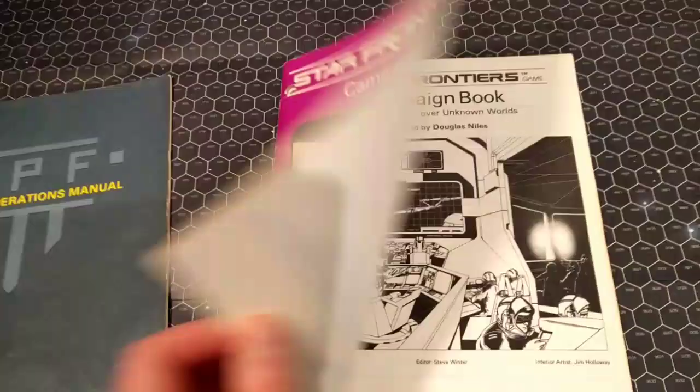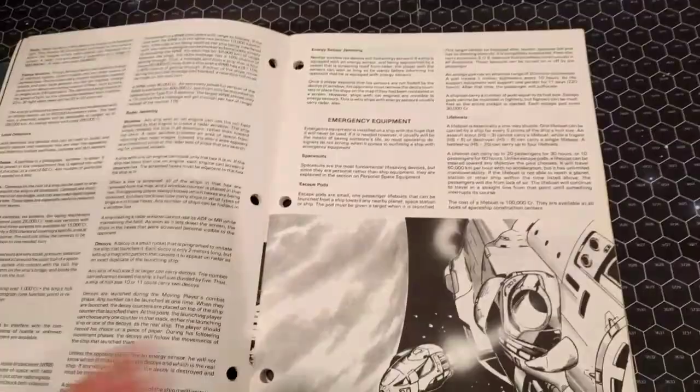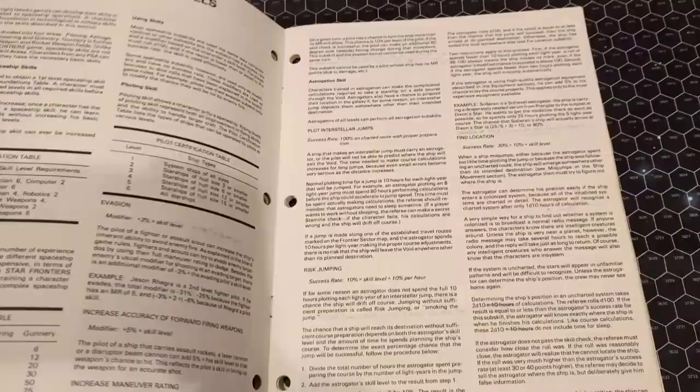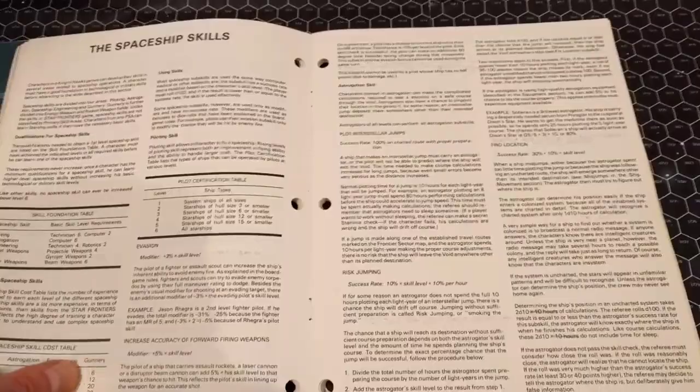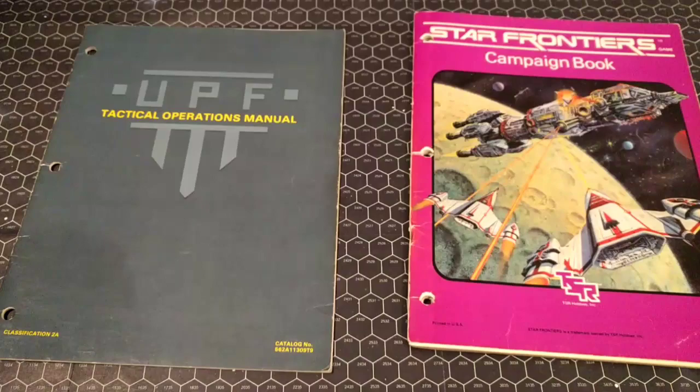The campaign book is a really nice resource with a lot of good material — it's more about how you fly the ship, what systems are on board, escape pods, spaceship movement, travel, and spaceship skills. That's great for your characters inside the spaceship. But if you just want ships flying around shooting each other, the Tactical Operations Manual is the book you need.